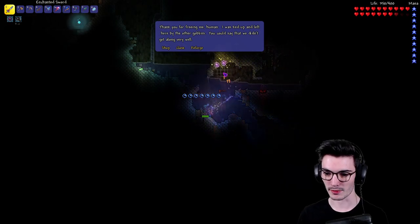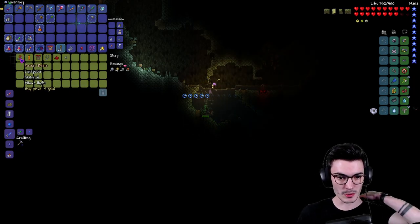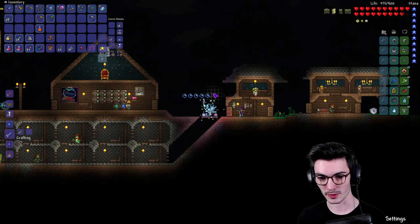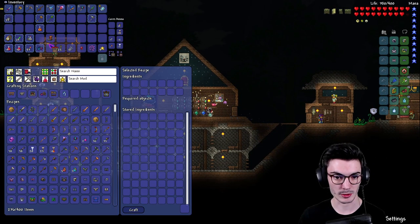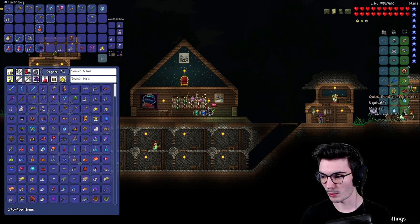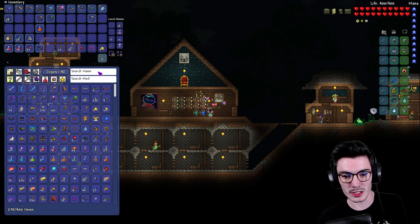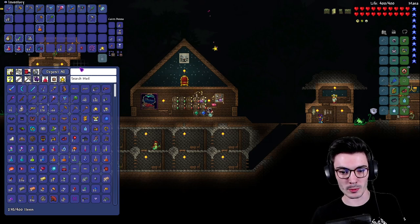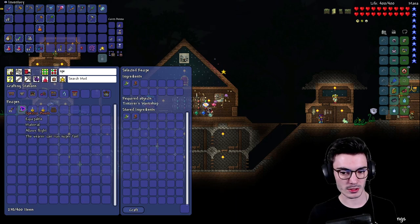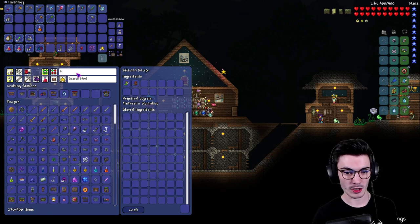My summon has already taken care of the enemy. We're going to grab a Tinkerer's Workshop, the Rocket Boots — then go back home. We'll put the Tinkerer's Workshop away, put the Rocket Boots away, combine our Hermes Boots with the Rocket Boots. Oh wait, we already have a Blizzard in the Bottle. So now we can make Specter Boots — amazing! And they're Warding.